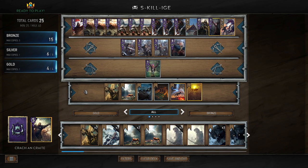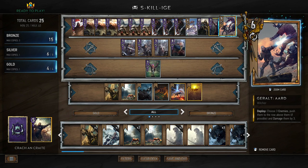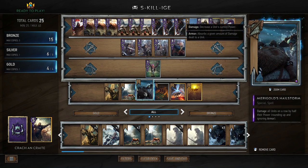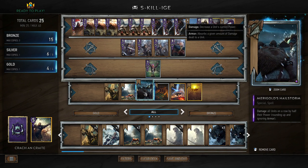The idea is that we're going to control our opponent. We have damage, we have Ragnarug, and we have Drought for weather. We also have Burner Bran, which gives us weather control. And then we have Ard for moving units around and dealing damage, along with Marigold's Hailstorm, which we can use to try and row stack so that we can kill units with Hailstorm, or at least do a lot of damage.